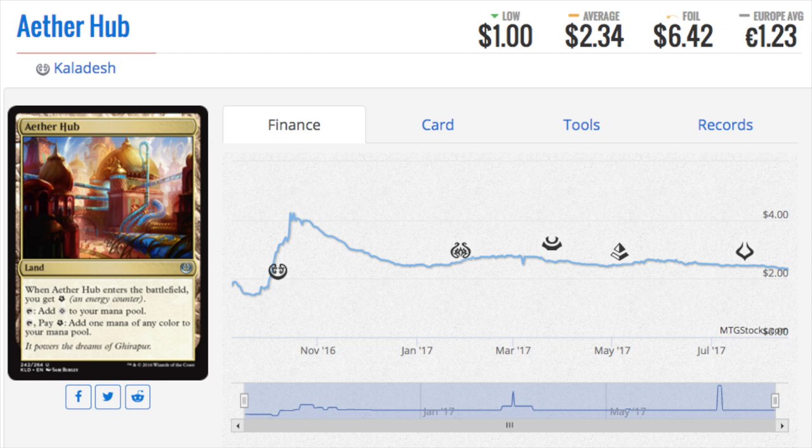Anyway, Aether Hub is the next most played. We had Abrade, Fatal Push, Aether Hub — if you don't have these you've got to pick them up now or trade for them. They're not going to go down in value because they're not rotating — Aether Hub being from Kaladesh. I do believe Aether Hub will see some play in modern in the Eldrazi decks. At my store everyone's playing control decks now or red deck wins in modern. I have a new combo deck with CoCo — a more optimized version of the deck I've already been playing.